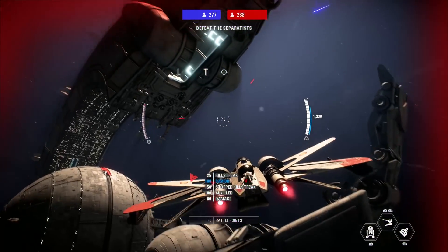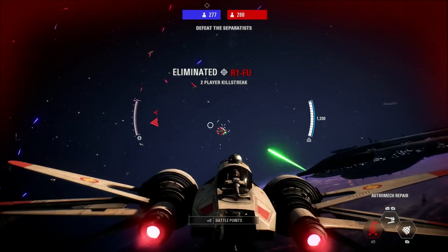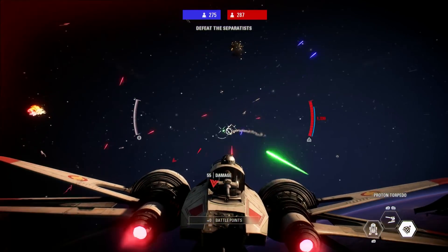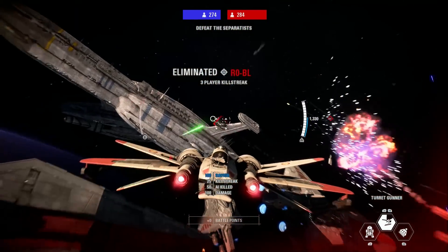The main feature is that this map is a re-skinned Ryloth, and honestly it looks exactly how Coruscant looked in the movies. I don't know how they got the texture to look so perfect, but they did an excellent job on that part. Not only did they re-skin the Ryloth planet itself,